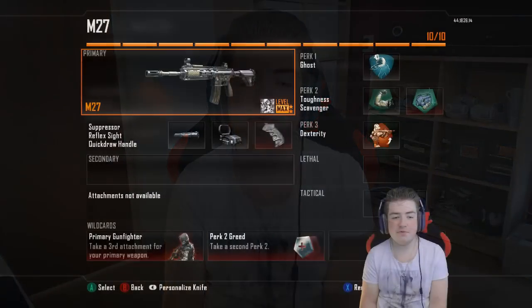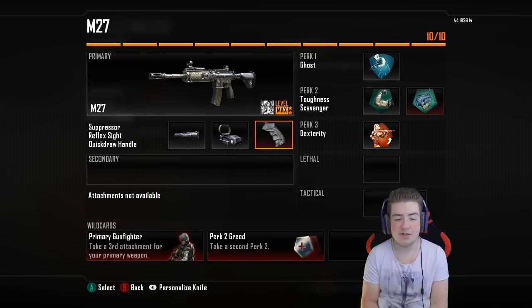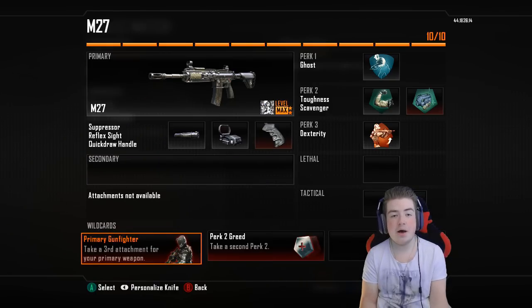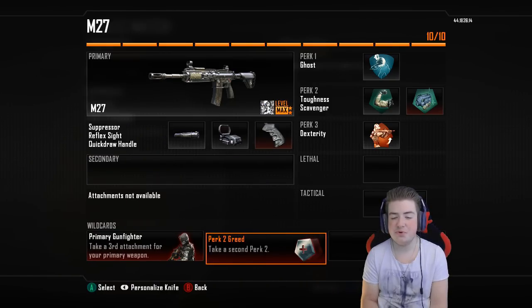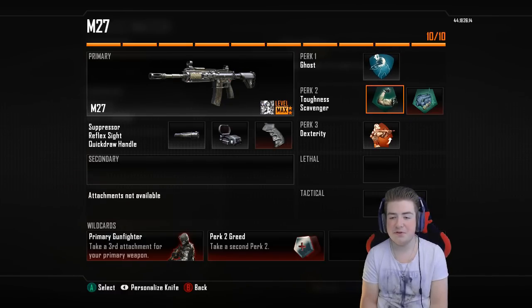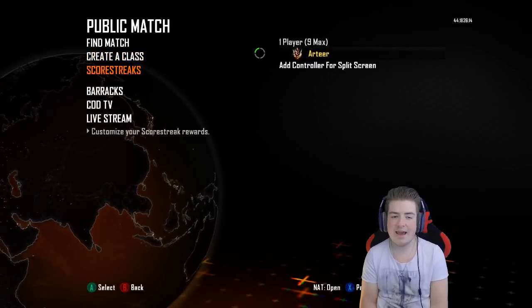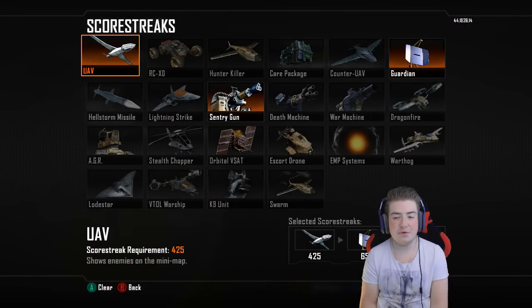But today we're actually gonna step into the shoes of a stealth class. I made a pretty solid setup, gonna give it a go and see if we can deal some damage. This is the loadout we're gonna use today: the M27 with a silencer, red dot sight, and quick draw handle. From the wildcards we have primary gunfighter, and also perk 2 greed. For perk 1 we have Ghost, then toughness and scavenger, and for perk 3 dexterity.